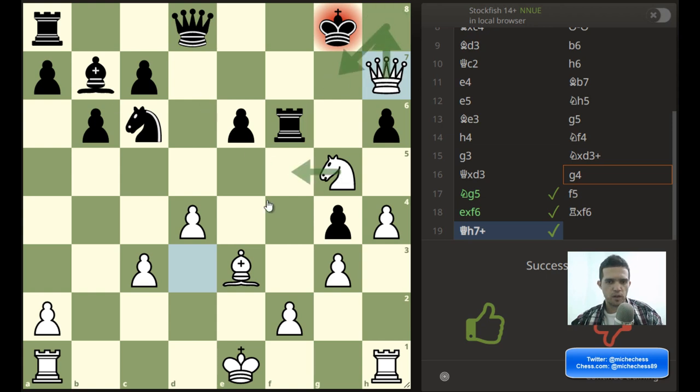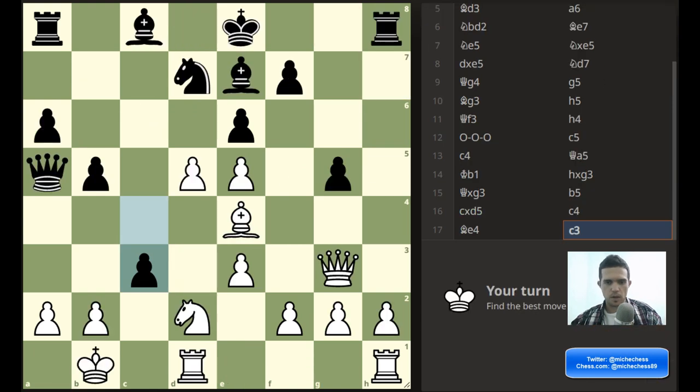We are clearly winning in that position. We have check, check — we have many options. They are forked after the king goes to f6. So this is perfect. Let's go to the next.